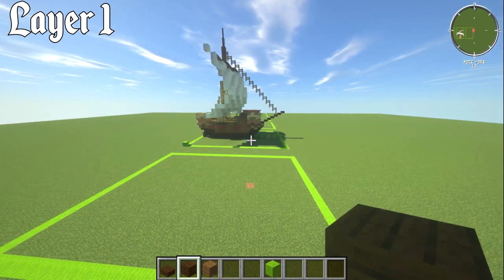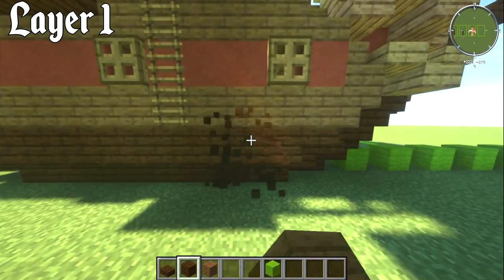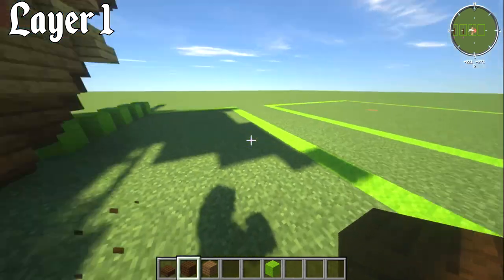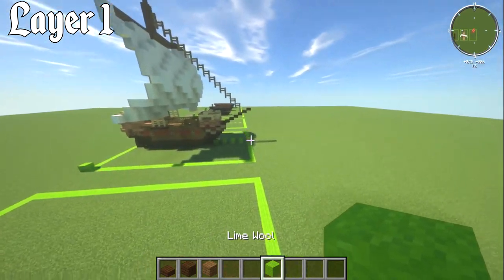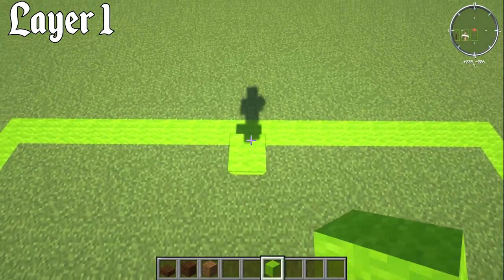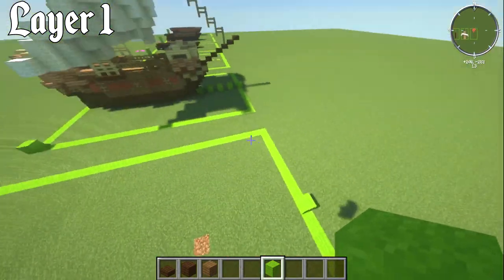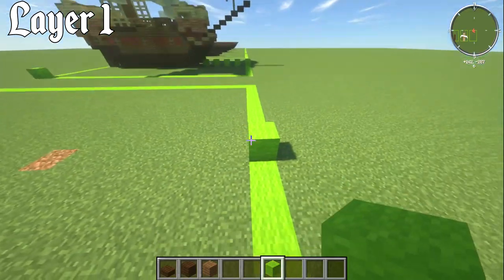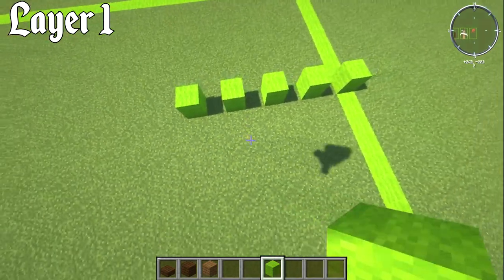Now for layer number one. If you've built the reference square, the water layer will be at this level. Find the middle of the 19 by 27 block square, place a block directly in the middle, and go nine blocks back to find the starting point.